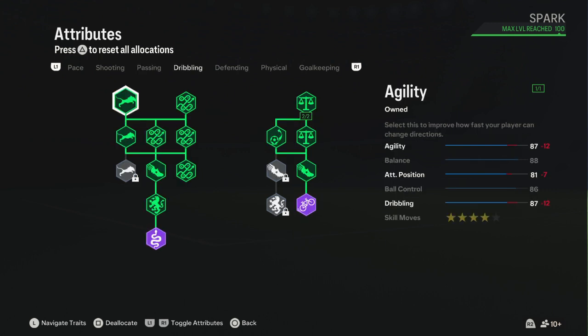For dribbling, I basically filled almost everything up because passing and dribbling are her main specialties. Agility goes from 81 to 87, balance stays at 88, ball control goes from 85 to 86, and dribbling goes from 88 to 87 — not that bad, very close.